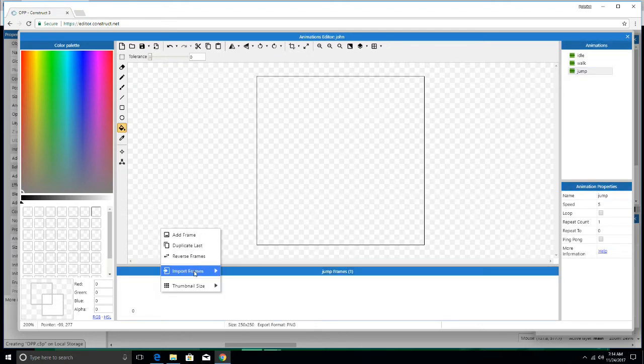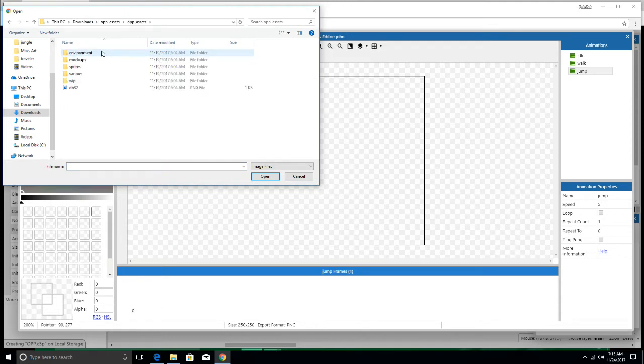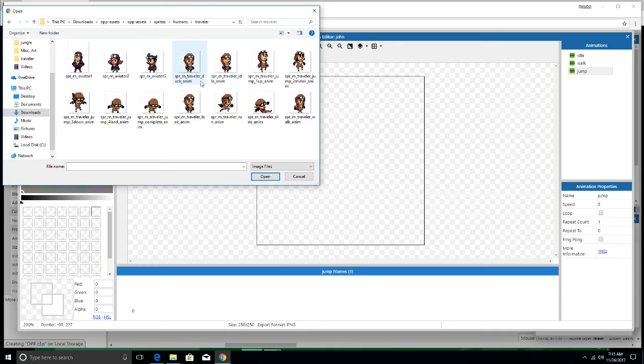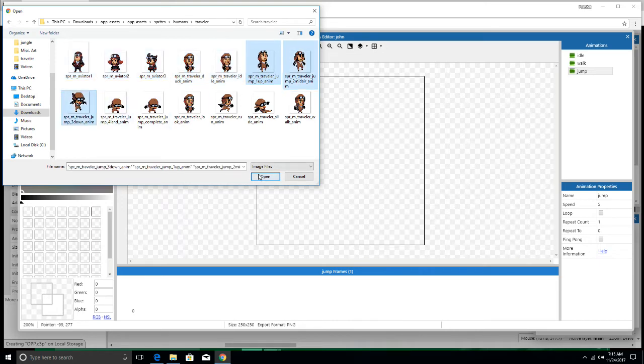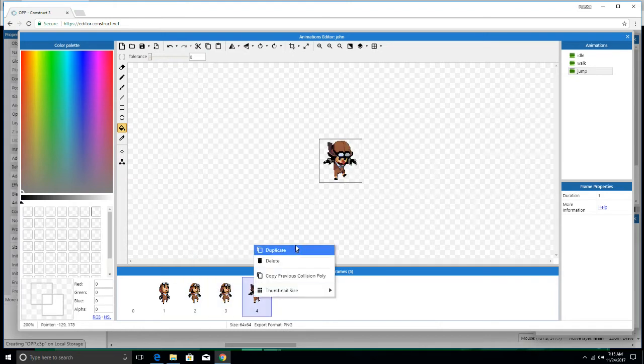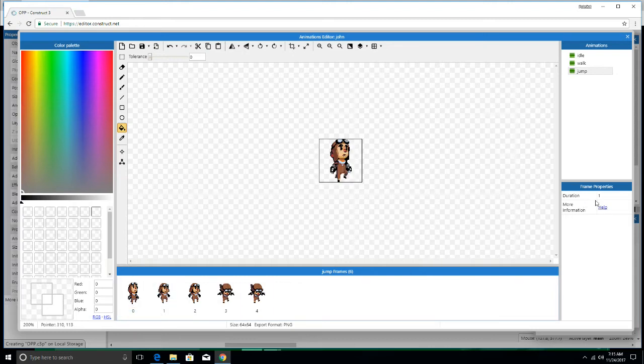Now let's go to jump. Right click, and this time we're just going to import frames. Come back to your downloads, go into your OPP assets, then your sprites, and get back to your traveler. Over here we're going to start with this guy — shift click on him — and grab all three of those. Then we want to duplicate him and him, and then get rid of that one.